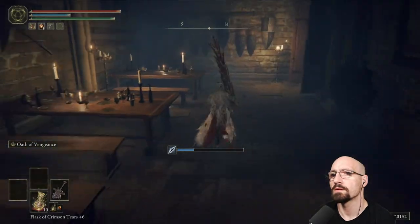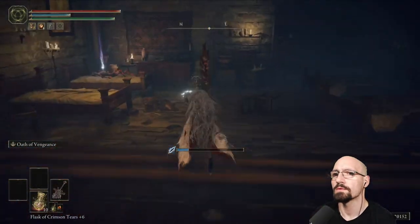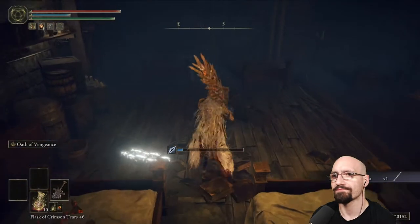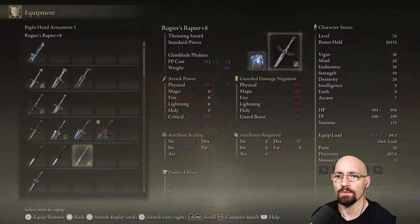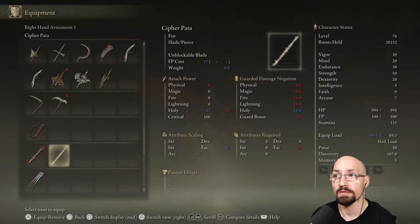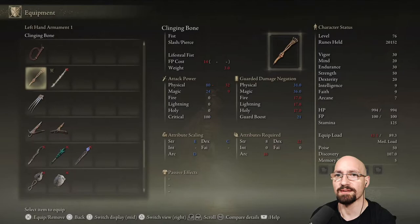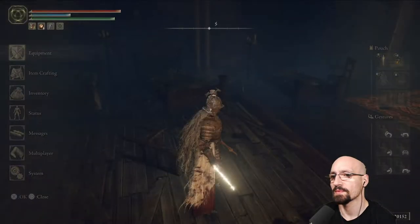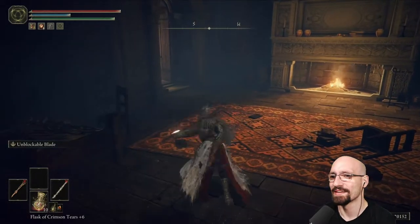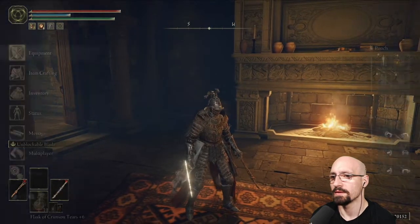What else is down here? Cipher Pata — nailed it, it's a weapon! It's a fist weapon actually. Let's put the skull one on too. It's like a little lightsaber — that's cool.